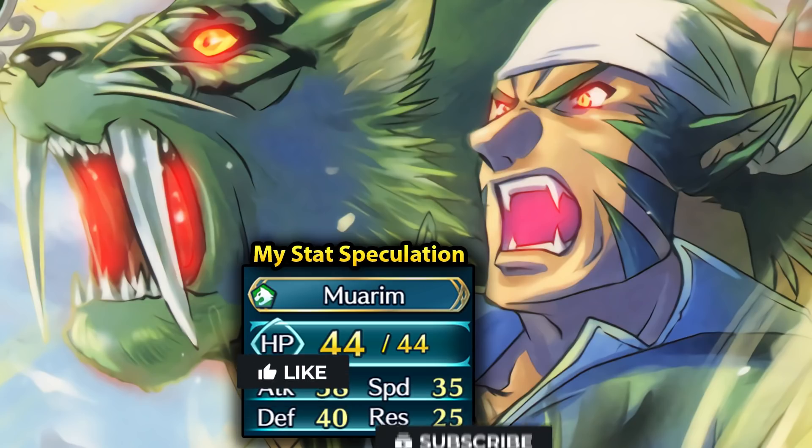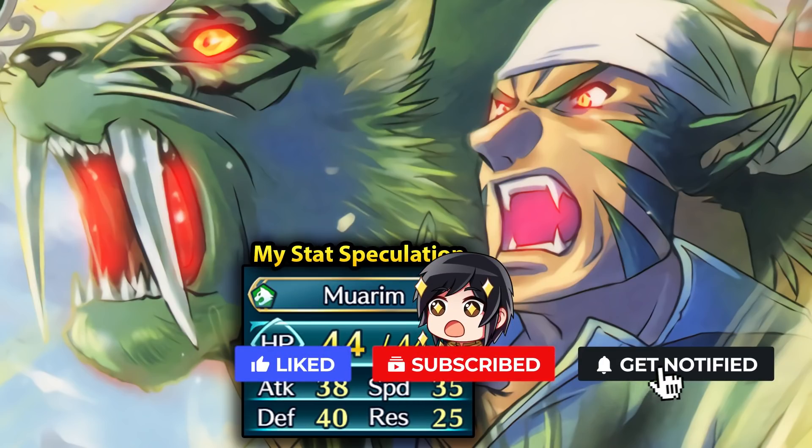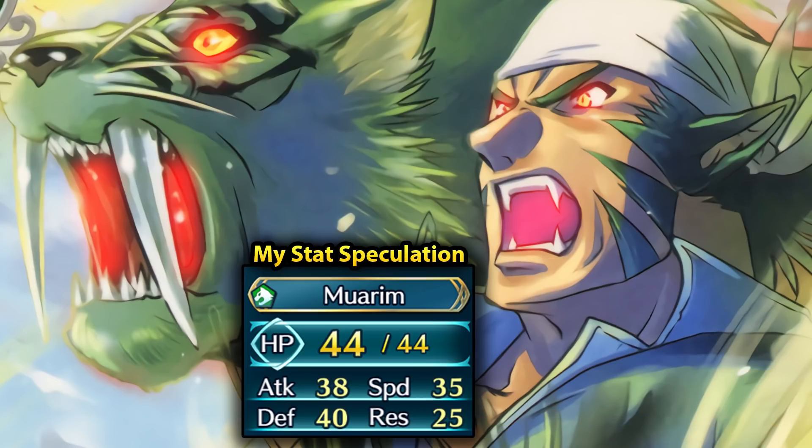There is a bit of competition in the free pool when it comes to a green infantry unit with Ninja Shamir, Gonzalez and Young Boyd. So Muarim could end up shaking things a bit and actually being better than all of those units depending on what kind of preferred weapon he ends up getting.